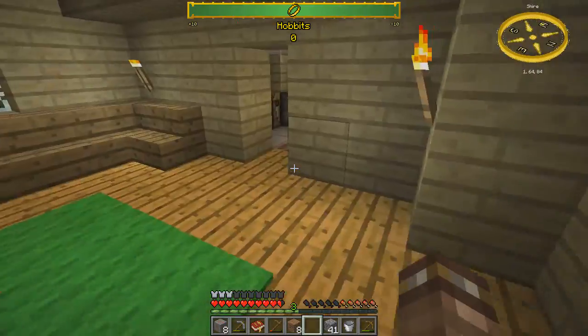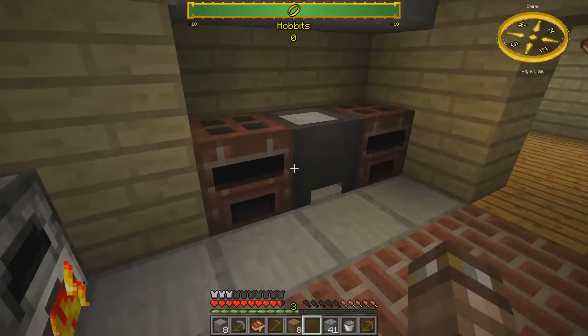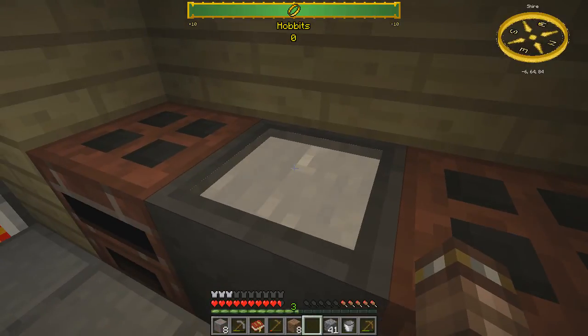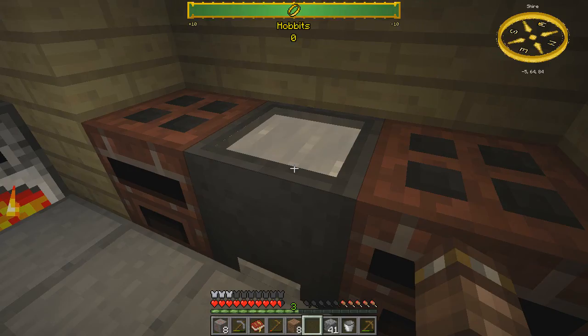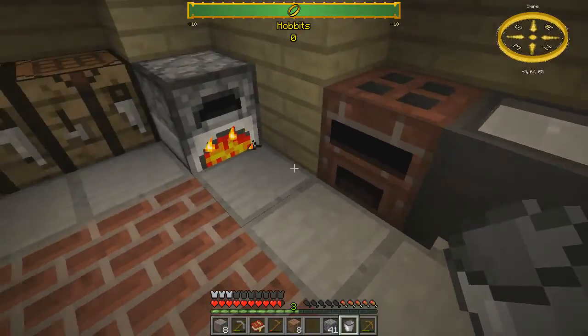So let's just start this smelting here in the furnace. I'll toss in some coal and that iron, and I'll actually make a few mugs real quick. I guess that's a cauldron of milk? I've never seen that before. I can't right-click it with a bucket — that's interesting.